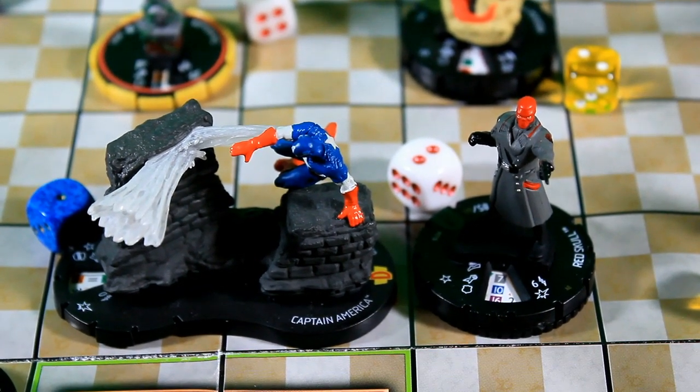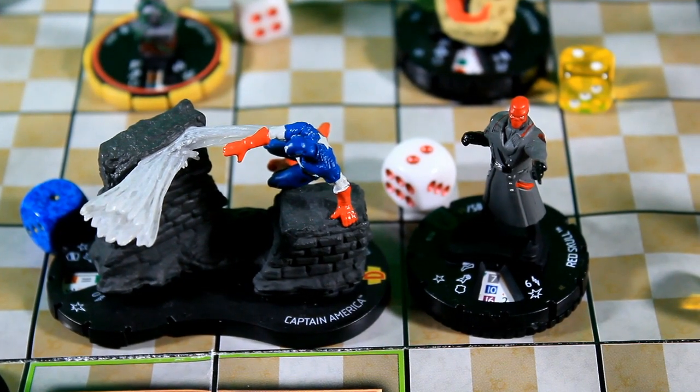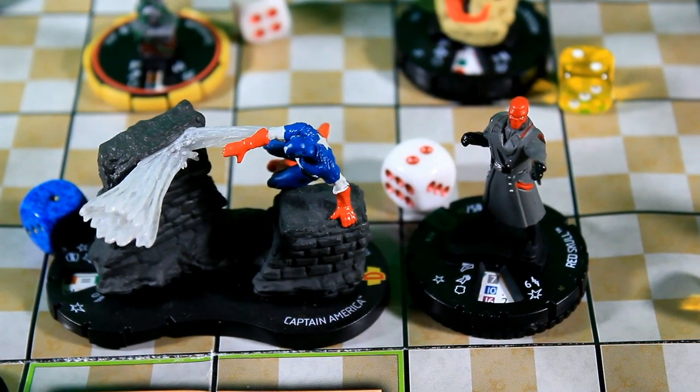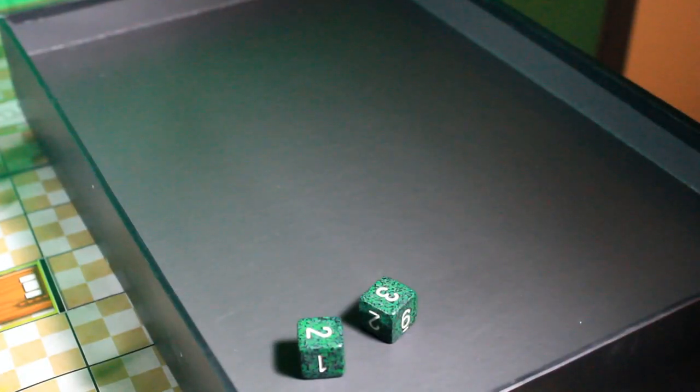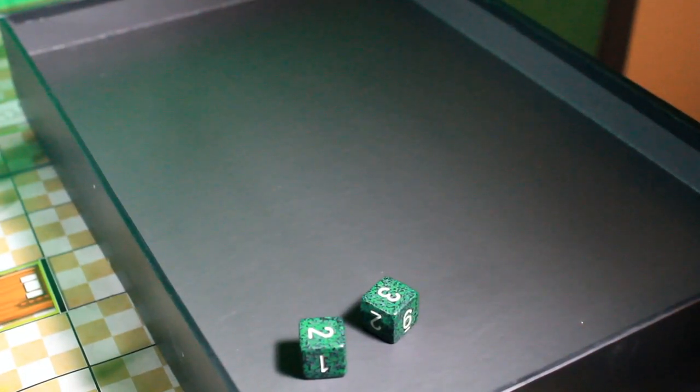The first character to go is Captain America. He has Indomitable and one token, so he'll be able to push. He's going to attack Red Skull: 11 on a 16 for 3 damage. He rolls a 5 — that's actually going to hit for 3 damage.